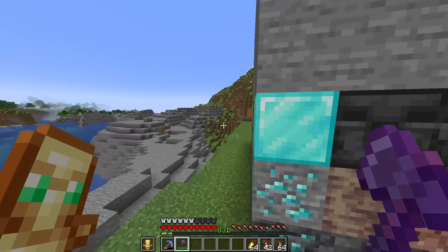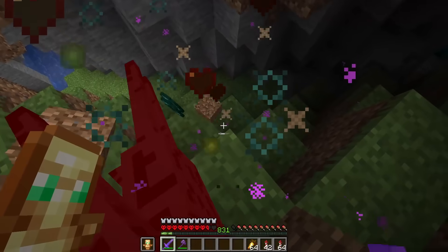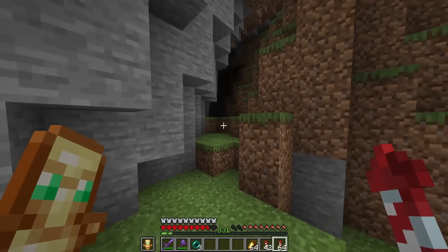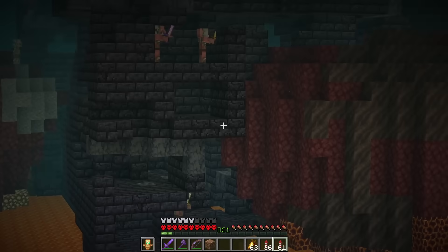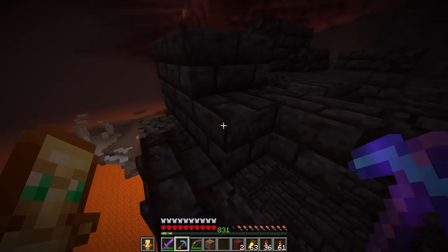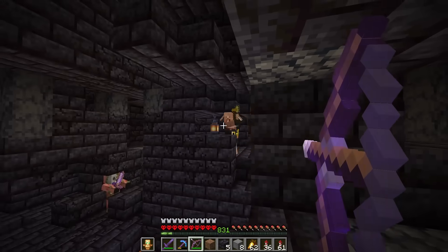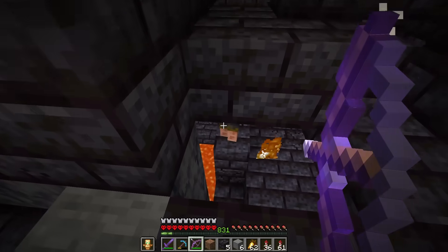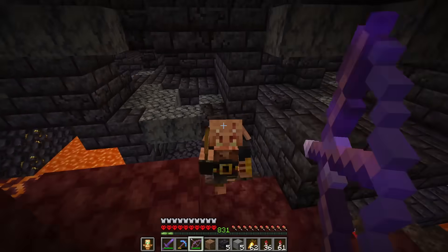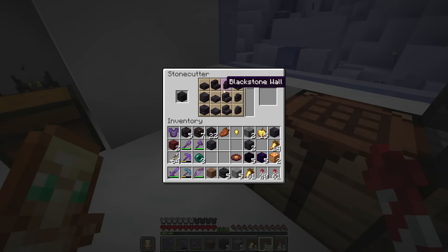There's an enderman here - if he steals this emerald block, I'm going to be so mad. He was holding dirt, but I think all our dirt blocks are safe. I just realized we forgot about a bastion, and there are loads of different blocks in a bastion, so let's go get them. This is going to be dangerous because of the brutes - let's get our chest plate on and make sure we've got our bow. Crying obsidian - let's go! And normal obsidian. If we just collect some of this blackstone, I think we can make all the other blackstone stuff. There's polished blackstone. I think that's all the blackstones.